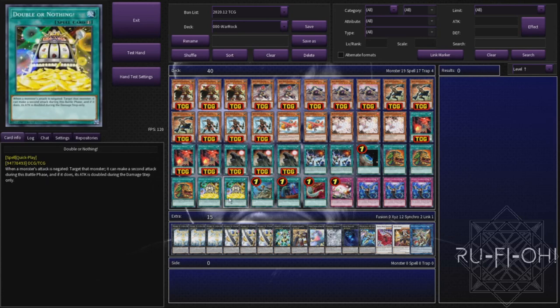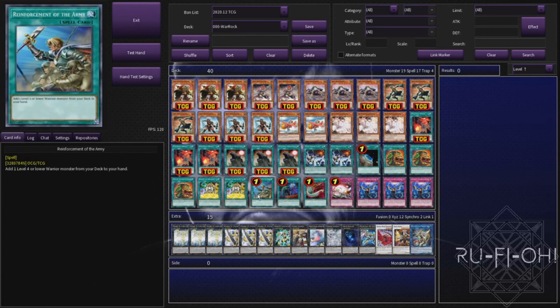We're running two copies of Double or Nothing just in case you happen to open the singular one. It is a bit sad that we're running multiple garnets and usually I'd be super against this, but honestly I think this deck just needs to see it - it needs as much help as it can get. A single copy of Reinforcement of the Army since the deck is full of warriors, so why the hell wouldn't you run it?